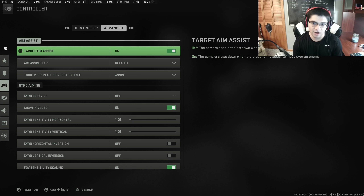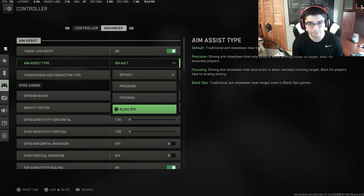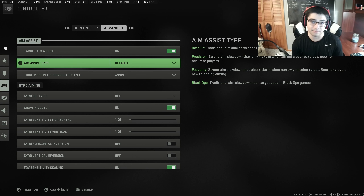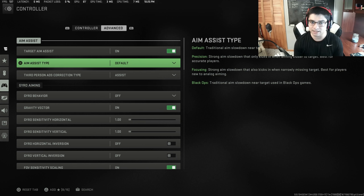Target aim assist should be on. If you turn this off on controller, you're literally hurting yourself — don't do it unless you're trying to challenge yourself. I will have a practice tip about turning off aim assist later, so stay tuned. For aim assist type, I use default. Black Ops was overpowered at one point and apparently got nerfed. Default or Black Ops are the two best options. Don't use precision or focusing — focusing says it's best for players new to analog aiming, but once you get to a certain level it becomes useless. Precision is for sniping, but you can still snipe on default or Black Ops.